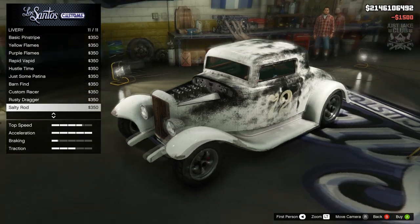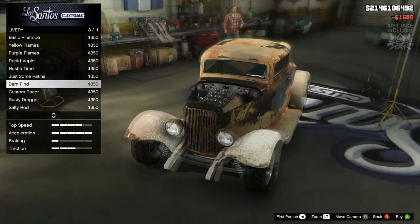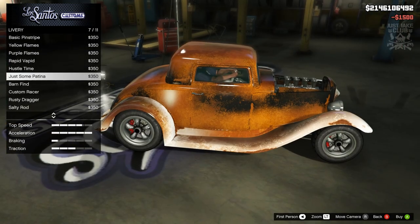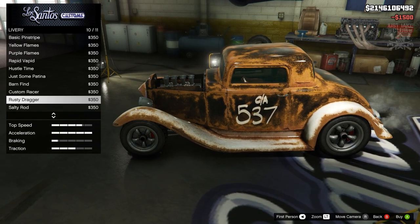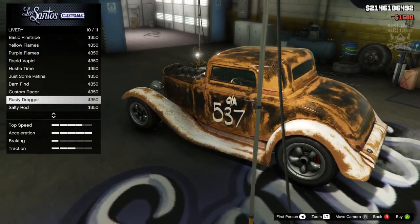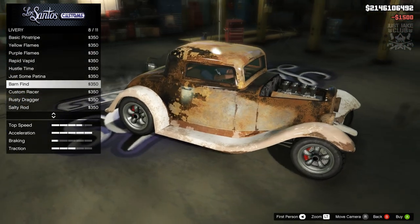Next, we go to the livery. We can get a rusty version without the numbers — barn find looks really cool, and some patina also looks pretty good. The rusty dragger looks cool too because it's got writing on the door, but the car in the film doesn't have any doors so that doesn't really matter. I'm in favor of barn find, so I'm going with that one.